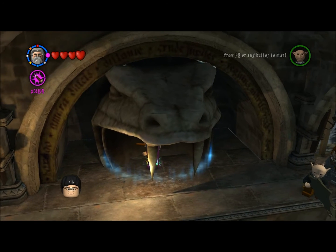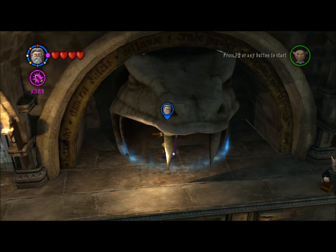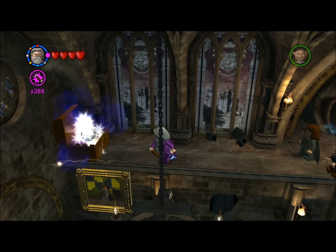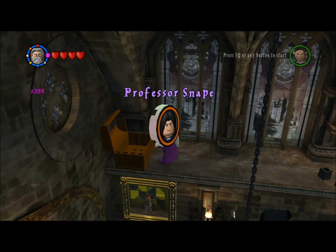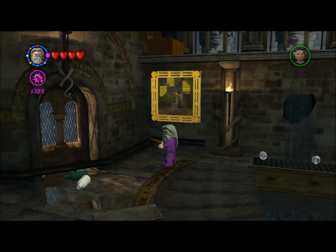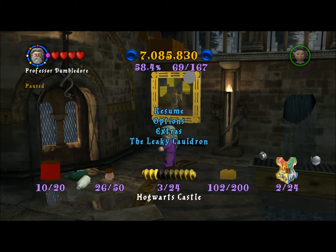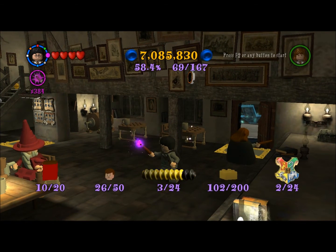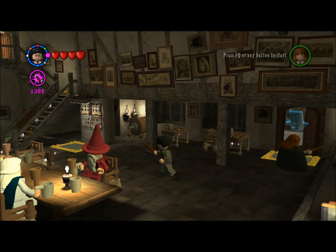And that takes care of that gold brick, and now there's also something over here — that is Professor Snape. A pretty good character, actually. Professor Snape is of course one of the better characters in LEGO Harry Potter, and he also gets the dark magic ability, which is very interesting. Since Snape was a former Death Eater, he turns to the good side — whereas Igor Karkaroff doesn't have dark magic. It's very strange how Karkaroff does not have dark magic, but Professor Snape does.